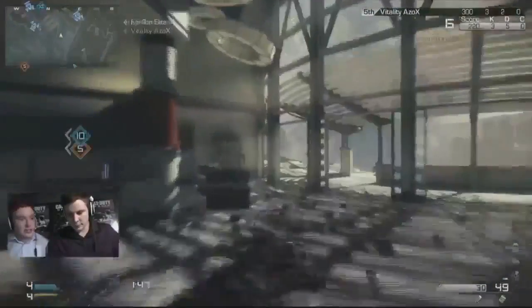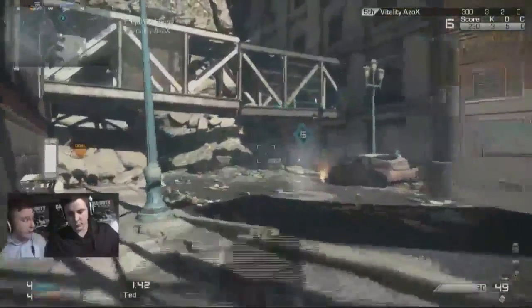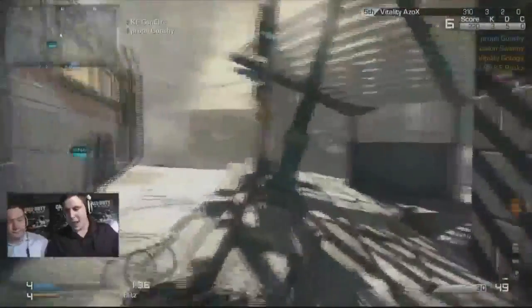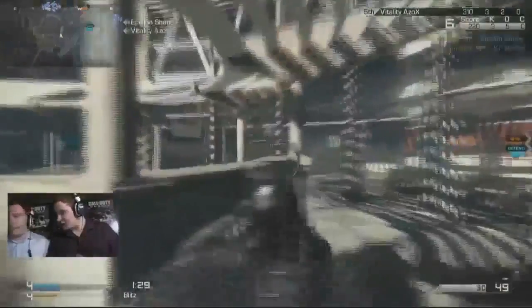Nice play from him. He's actually pushing straight back to his base. This is something that we expect to see a lot when you see these professional players play — all the time they're going to rotate back to their own base, make sure that's secure, and then push up the map and try and get control. These players have just been introduced to Blitz and they've been trying to work out strategies from the off.